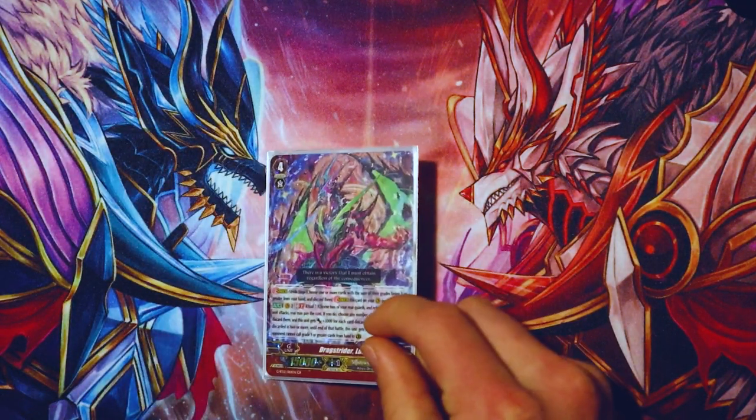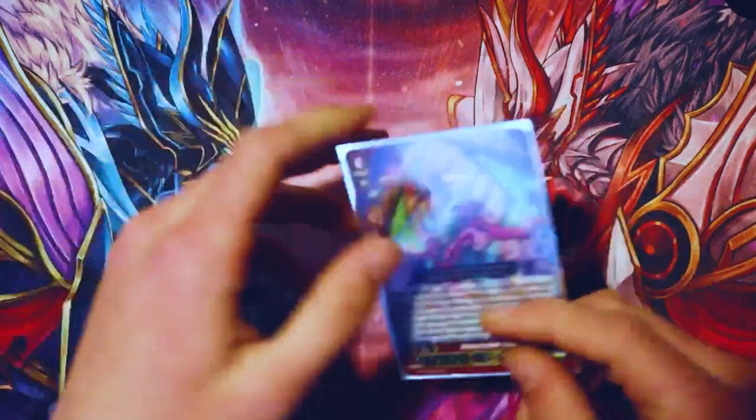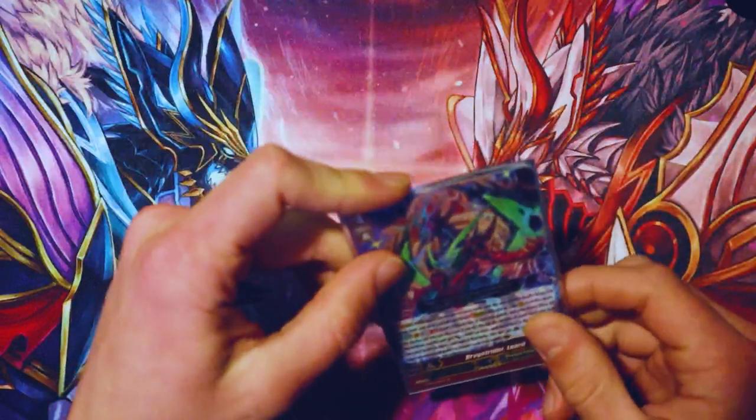I run one Drag Strider Luard — this card is more of a finisher. Drag Strider Luard's skill is GB two, Ritual seven — choose two of your rear guards and retire them. When this unit attacks, pay the cost: pick any number of cards in your hand and discard them. This unit gets 3K for each card discarded, and if you discarded two or more, until end of battle this unit gets a crit and a drive, and your opponent cannot call grade one or greater cards from their hand to guardian circle. So guard restrict, quadruple drive, double crit, lots of extra power.